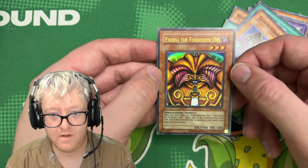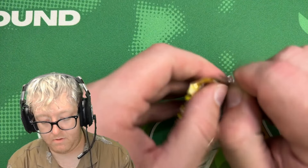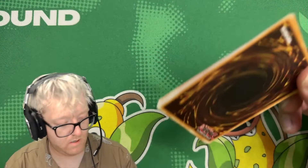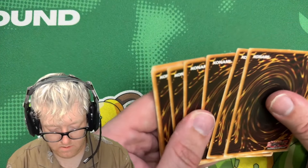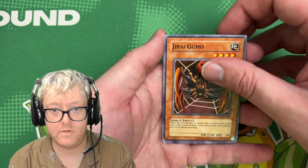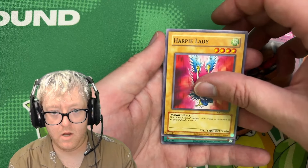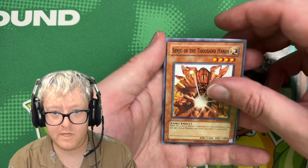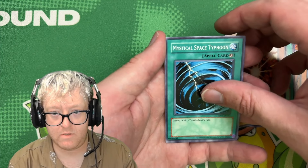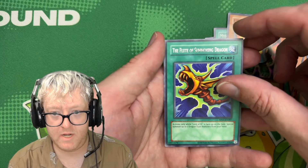Voicing over this is fun. Opening this pack — four to the front, you know the deal. Jirai Gumo, Thunder Dragon, Seven Tools of the Bandit again, Harpie Lady, Toon World, Senju of the Thousand Hands, Mystical Space Typhoon, UFO Turtle, and the Flute of Summoning Dragon — that is the rare.